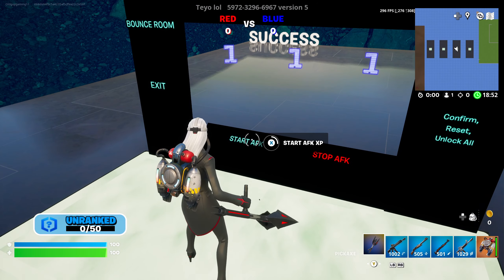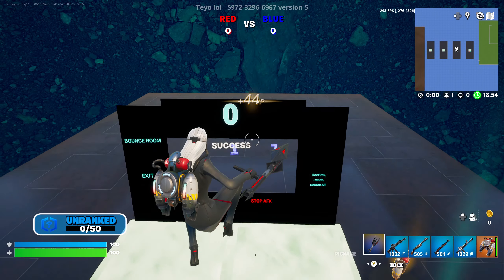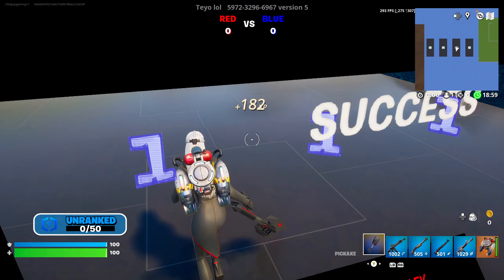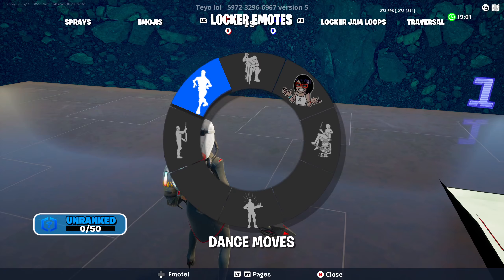Now we can hit the start AFK XP button, and just like that the AFK XP is rolling in. Go ahead and grab a sniper and a jetpack, stand right here in this square and emote.